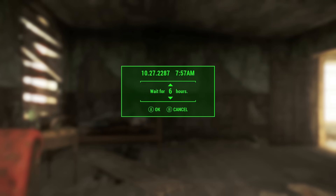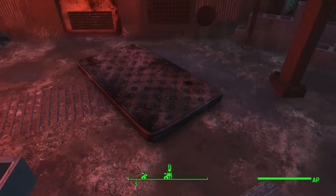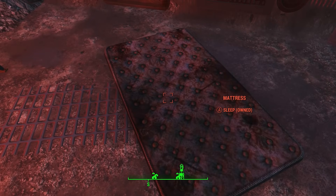Now you need to sit down. Once you sit, you'll be given the option to wait. It's the Y button on Xbox One. Sleeping also passes time, but everyone is really into bed ownership in the Commonwealth.